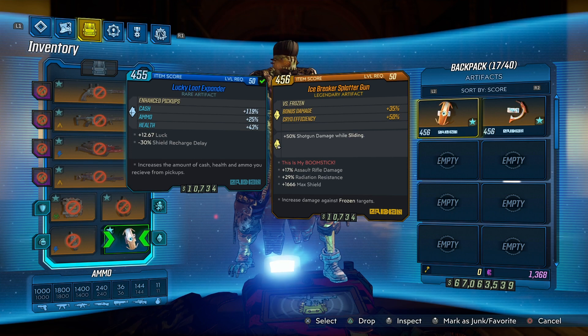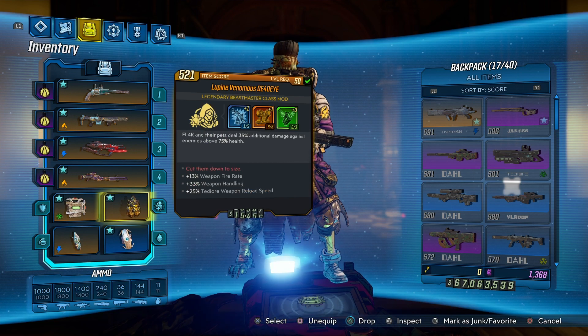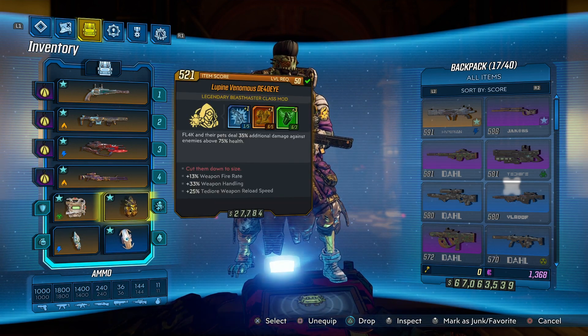The setup I'm using is the Laser Sploder, the Duck/Deuce, the Cutsman, and the Liuta — those are amazing guns. You can use them for boss smashing or for running through random mobs, and they do a really, really good job at both.